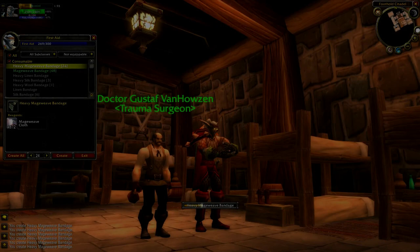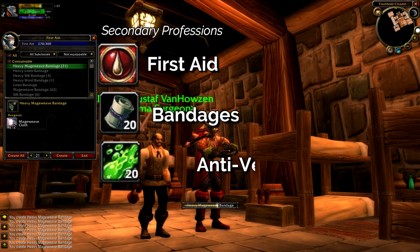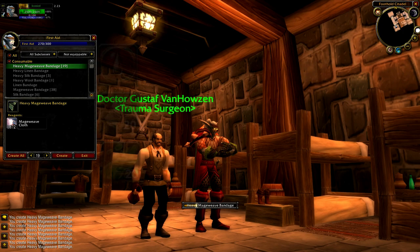First Aid is one of your three secondary professions that you can learn, and as such does not count against taking your two primary professions. First Aid allows players to craft bandages and anti-venom to help quickly heal themselves or others. This profession is pretty simple and straightforward, but there are some things about it that aren't immediately obvious, so in this guide we're going to talk about the following subjects.